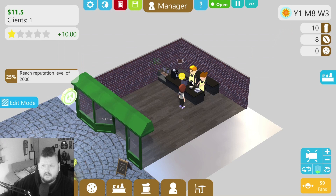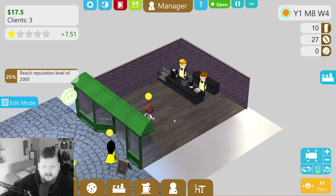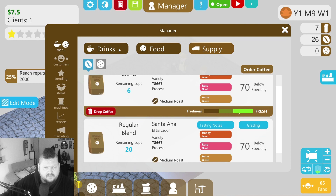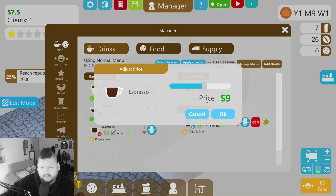Later on you can upgrade so that your characters are highly trained enough to auto-order things and you can just sit back and do more managerial things. But until then I've got to stay hands-on. Autumn is here — we own all the things we can. Let's pause real quick, check our menu, and see if the customers are happy with the price. Price is low — we could be making a little more money. Let's bump everything up to eight dollars.